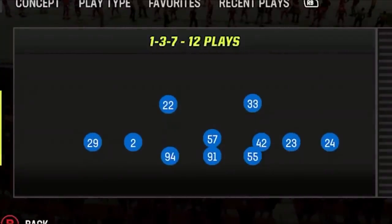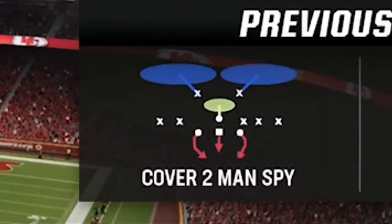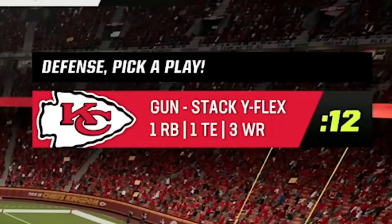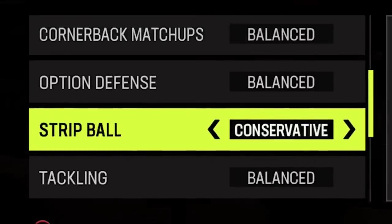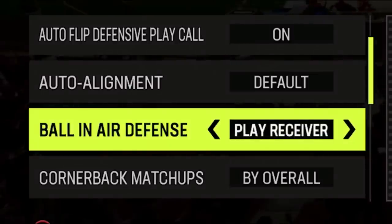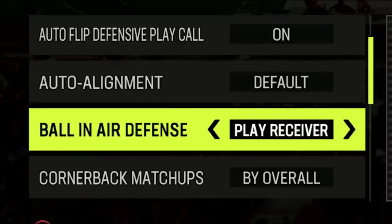On defense I'm using a variety of cover team man defenses, starting with the quarter 1-3-7 to match this three wide receiver set, as this defense is probably the best when it comes to facing high-powered passing offenses like Kansas City. The setup can work from just about any defense — the most important thing is to match the personnel of the offense. Since he's in a three wide receiver set, I make sure I have at least three cornerbacks on the field. The most important coaching adjustment is to set your ball-in-the-air defense to play receiver. I just made a video explaining the best coaching adjustments to use in game, and I'll have a link in the description.